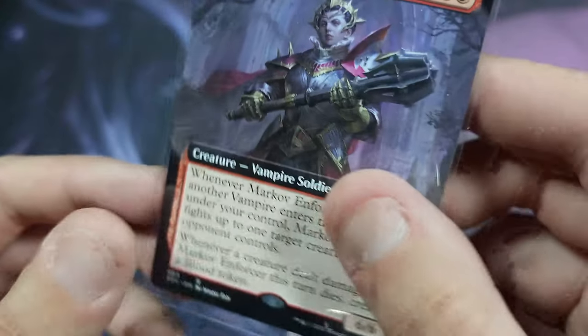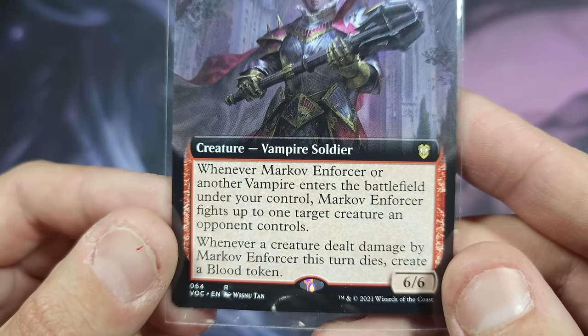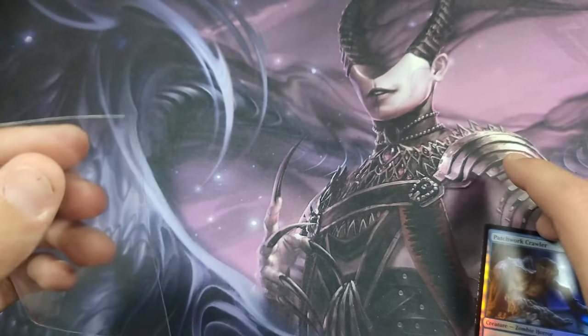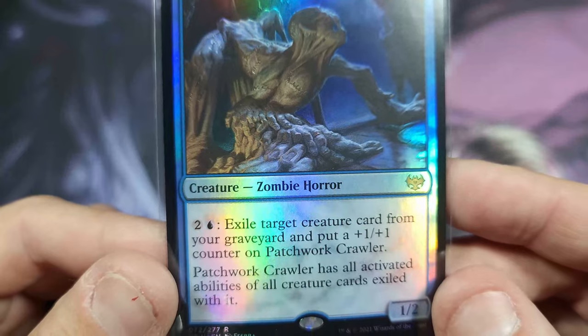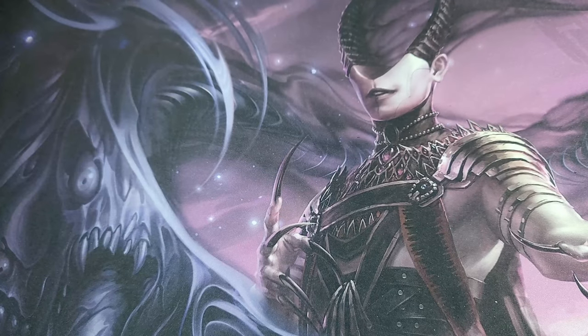Markov Enforcer — mediocre at best, I would guess. Let's take a look because this is a commander specific card. Another vampire enters the battlefield, fights up to one target creature your opponent controls, and creates a blood token. I'm just not feeling that. I think this whole opening was a bust. We did get the Shattered Sanctum, so that was better than nothing, but outside of that I'm pretty disappointed. From graveyard — put a plus one plus one counter and it gains all activated abilities of creatures exiled with it — that could actually be worth quite a bit, but it's a little pringled.